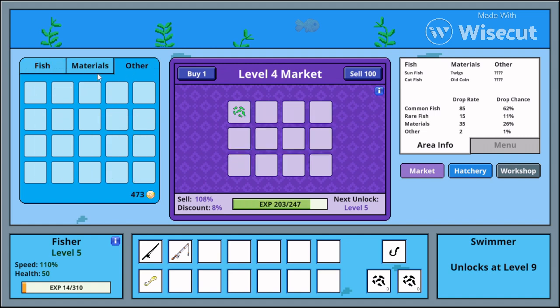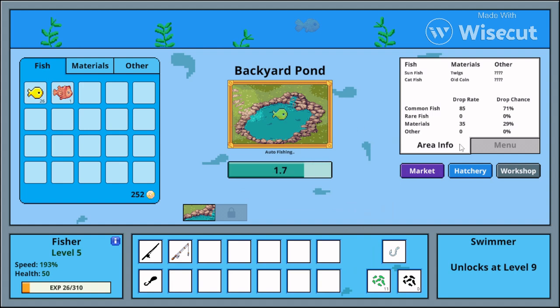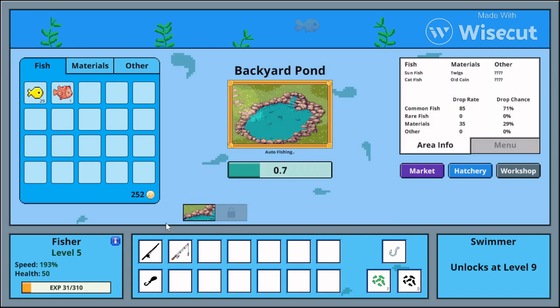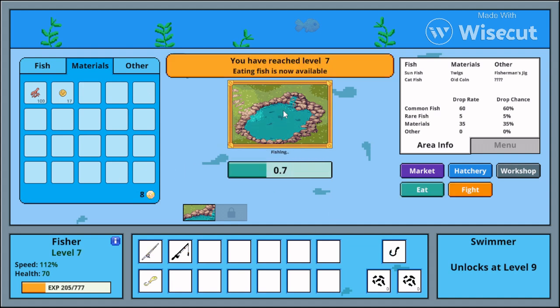Do I just sell these? I don't really understand what I'm supposed to be doing. Maybe I should buy bait just to make it faster. I feel like I'm missing out on something significant. Maybe I should upgrade for extra capacity — oh, it's not just one capacity, it's actually 30, which is kind of fire! I'm just gonna upgrade and work on my hatchery until something interesting happens.